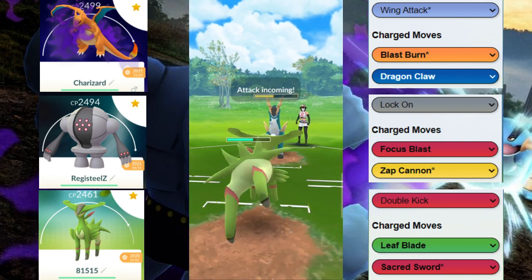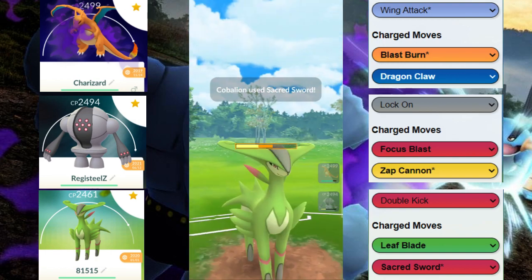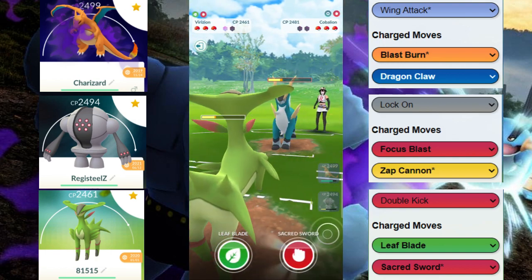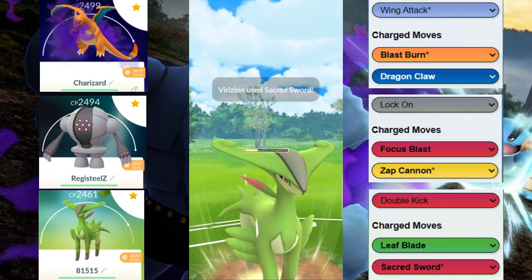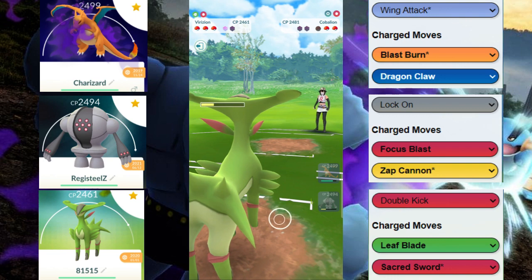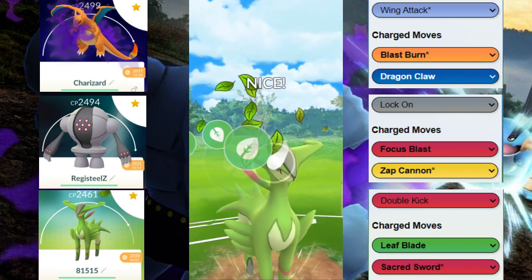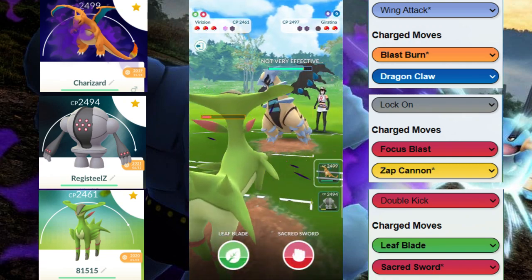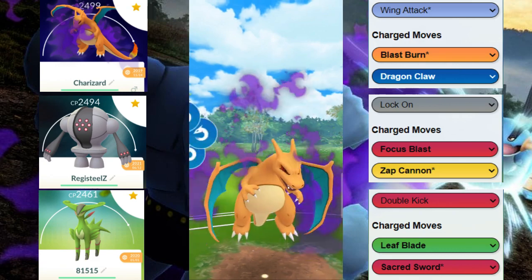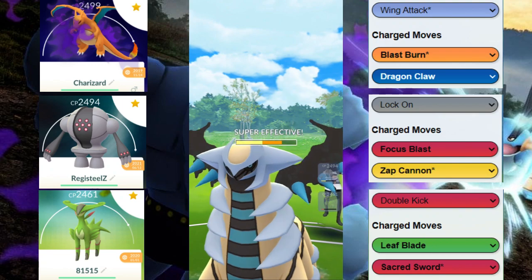We decide to switch into Virizion, which is a pretty good counter to Cobalion — we can do super effective damage to Cobalion but it cannot do super effective damage back. We throw right before they get to the next move. Then they revealed they have Giratina, and unfortunately our Virizion doesn't have Stone Edge, so we're just gonna throw and try to switch out.